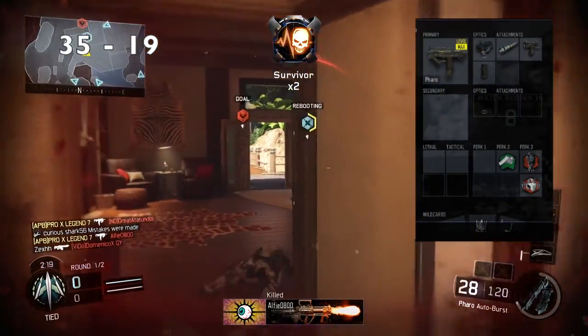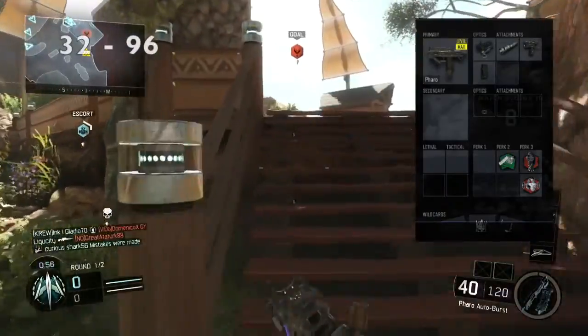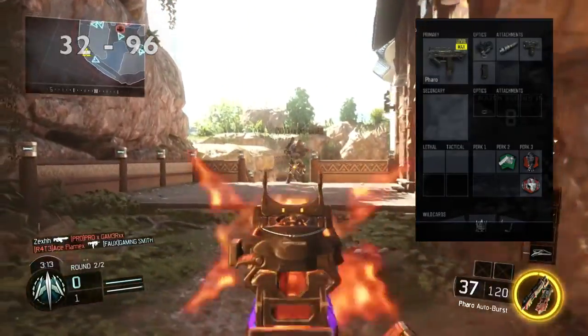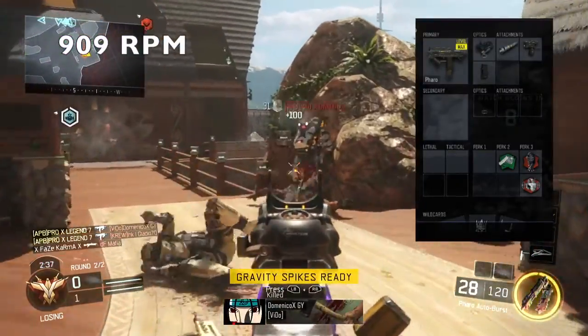Close range is a one burst kill, but at long range it does 19 damage sadly, which is still two to three bursts. But this isn't a problem as the burst fires so quickly. You start with 32 bullets in the mag and 96 more in the gun.